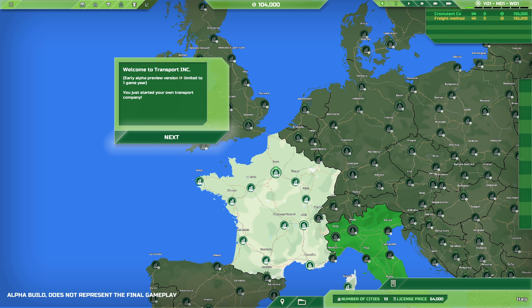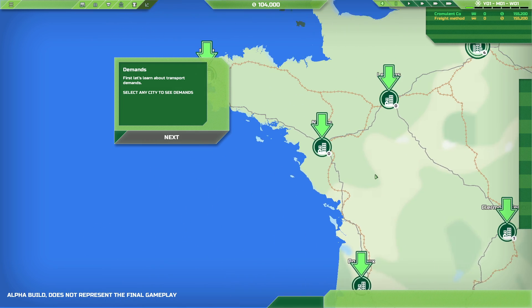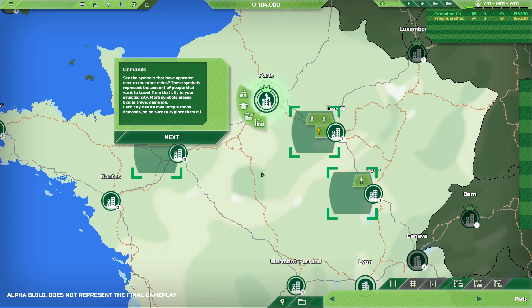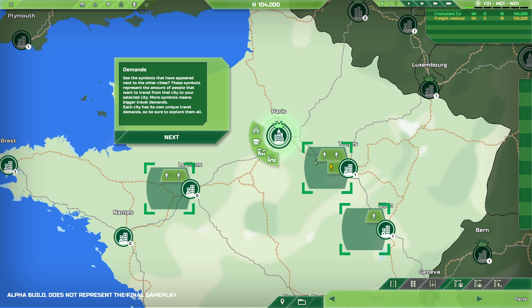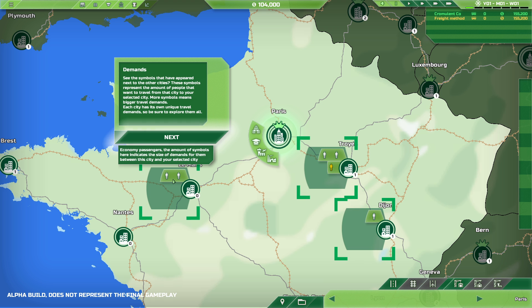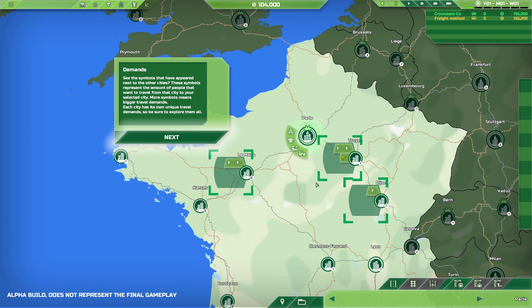It's going to run us through a tutorial here, but I've already done this once. So let's select any city to see demand. You've got cities here — let's start with Paris. You can see the demands: the people, the cities nearby, like Troyes over here. There's two regular passengers and one premium passenger, one regular passenger, two regular passengers, et cetera.